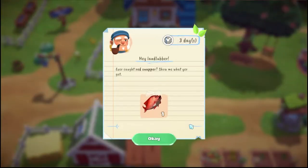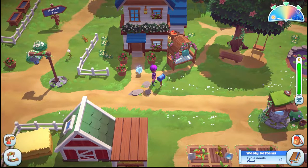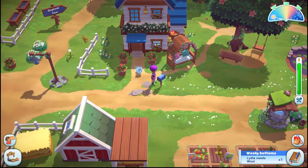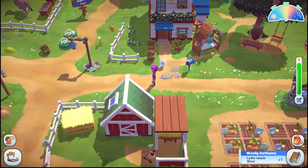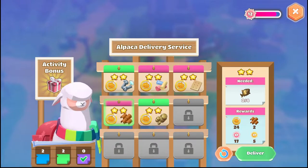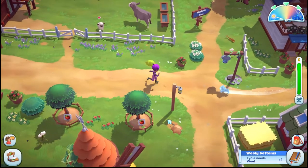We have mail! 'Hey landlubber, ever caught a red snapper? Show me what you got!' Red snapper. We can get red snapper. We never got the other thing. Red snapper — the rusty hook! So we have to go to the rusty hook if we want red snapper. I'm silly, I forgot to get rid of these last night. All right, let's do animals first.